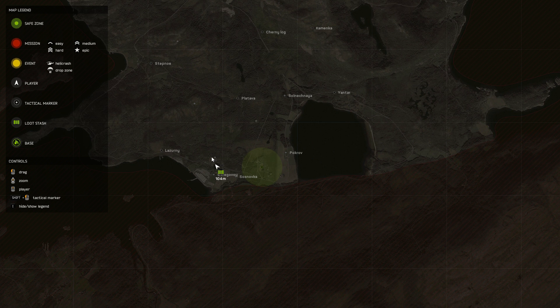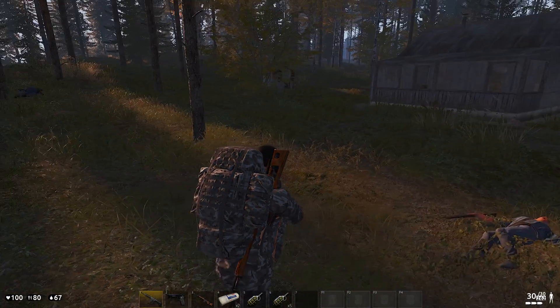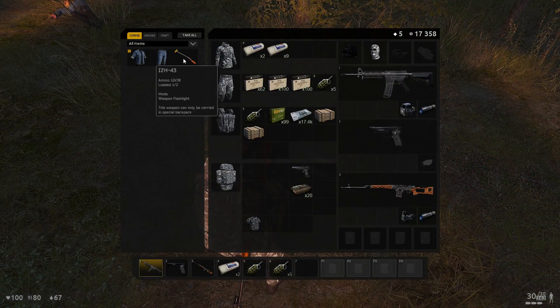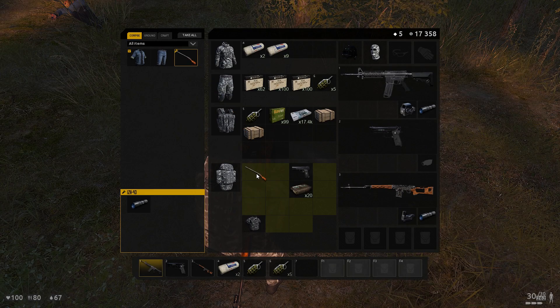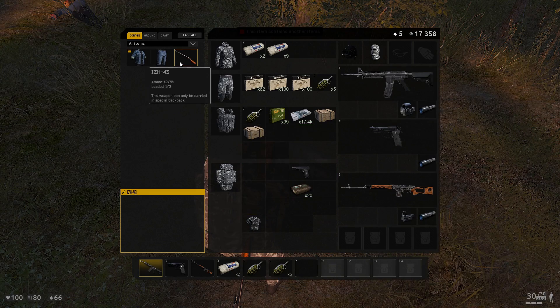If you think you can safely get back to your body, that's fine, but on a populated or medium populated server you never know. For the mission area right north of the southern safe zone, you'll probably want to spawn at Plotava, which is closer. Right down Plotava to the south there's a secret little location — a little house on its own that not a lot of people come to — where you can find AIs and repeat the same steps.